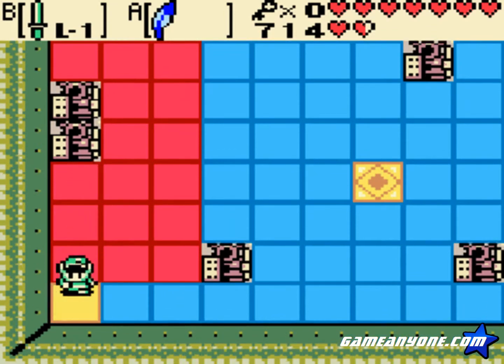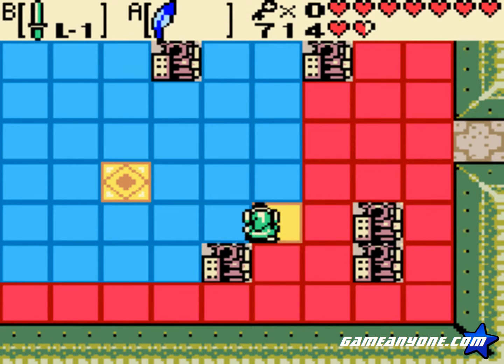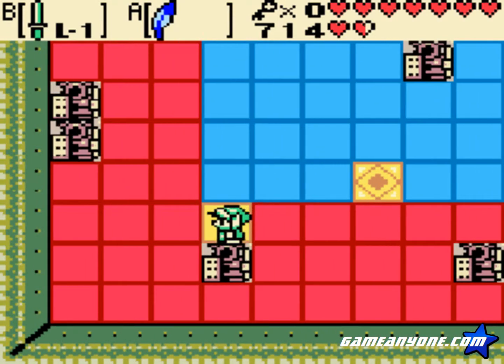One of the problems is that because Link does not lock onto a tile, it's actually pretty easy to accidentally misstep and screw yourself out of solving the puzzle.